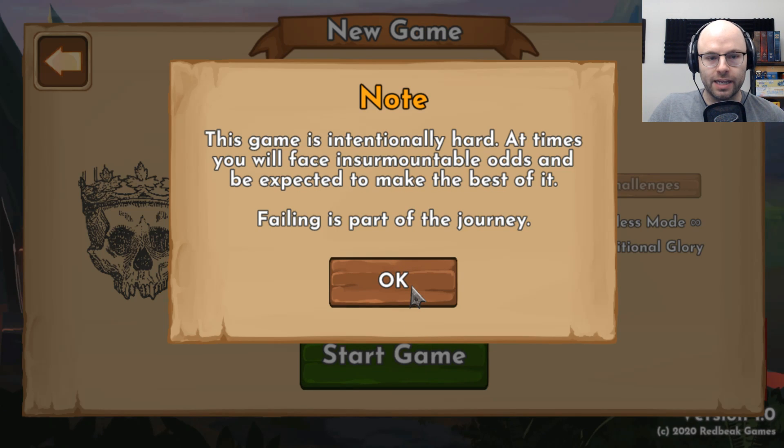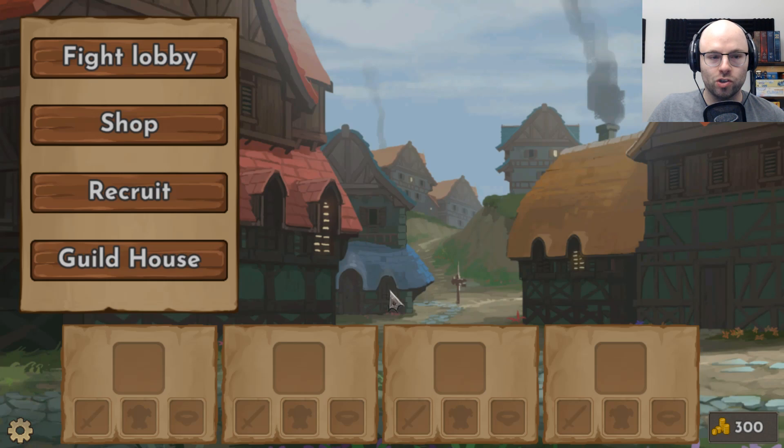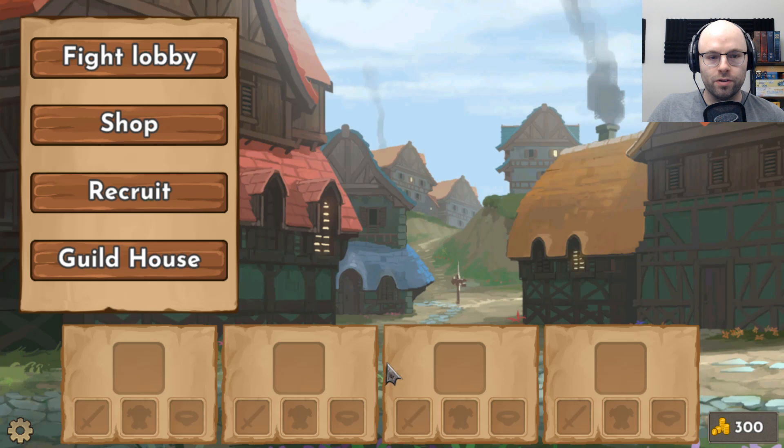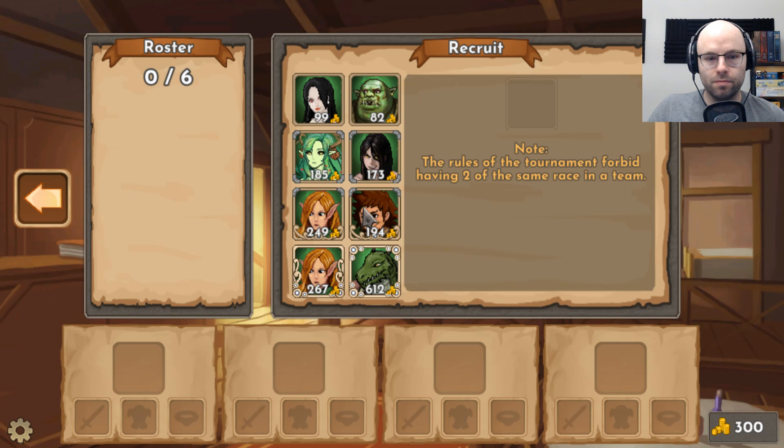This game is intentionally hard. At times you will face insurmountable odds and be expected to make the best of it. Failing is part of the journey. Always remember that the master has failed more times than the beginner has ever tried. Okay. You're my sponsor — you've given me 300 gold. I would like to recruit some fighters. We can have six fighters. Note: the rules of the tournament forbid having two of the same race on a team.